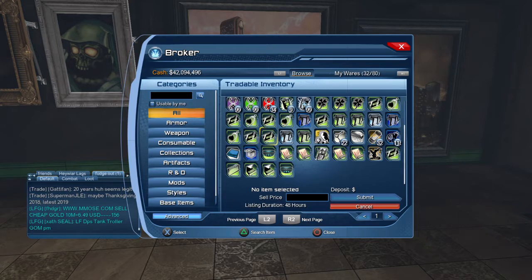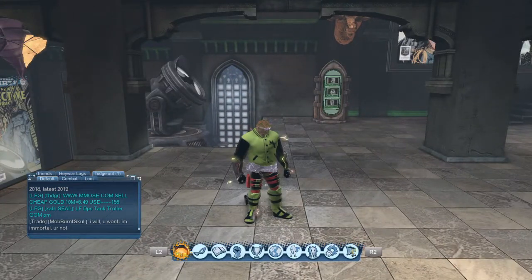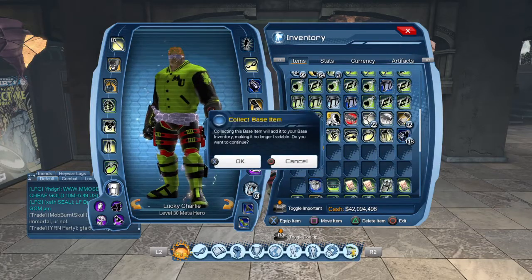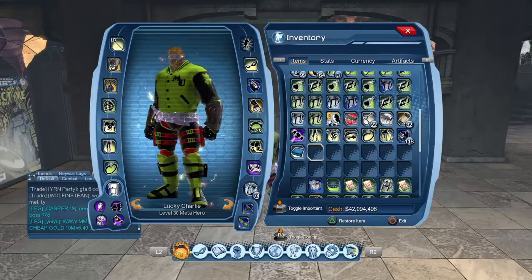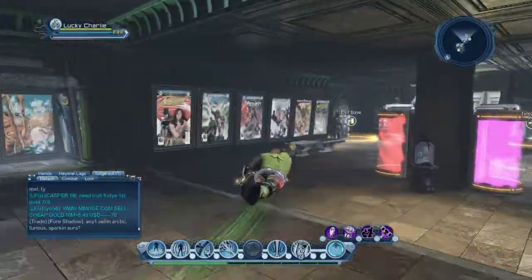Actually, it's not sellable — it says you cannot trade it. So it's not tradable. Let's open it up and see. It says account bound, that's why. So you could actually give this to somebody else on your account.